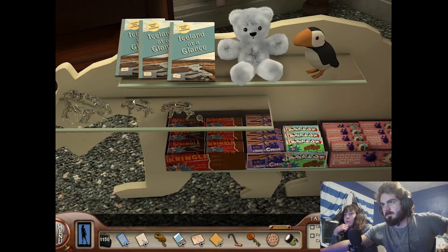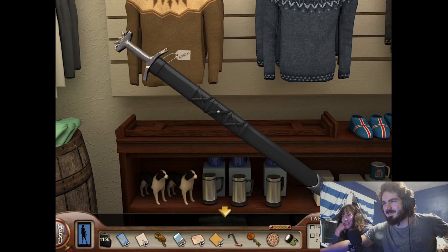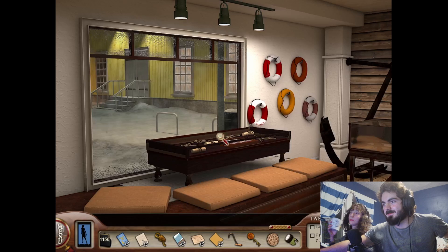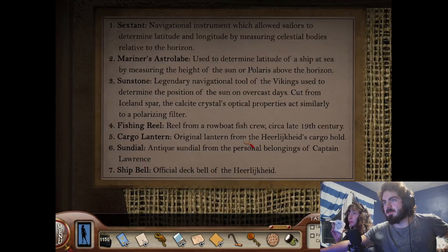We still need to buy Ned a gift. Do we, though? Yeah, we do. A lot of people save up to buy him the sword — 9,700 kroner. We can do that. Oh, here's some museum stuff. Sunstone. Wait, maybe that's not it. Sextant. Can I take a picture of this? I'm not sure how much is important. Fishing reel. Ship bell. Sundial. Cargo lantern.